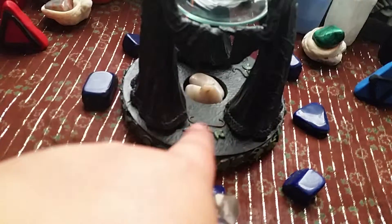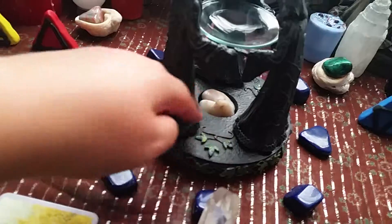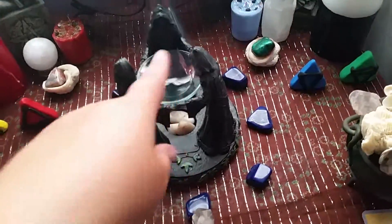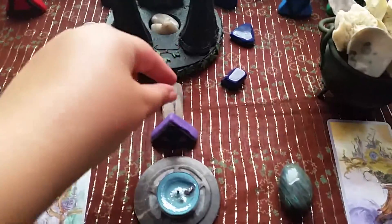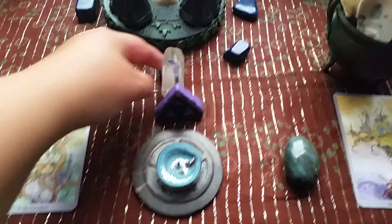We have the three pieces of Rainbow Moonstone down at the bottom. I'll probably have things around the sides here and there, and I'll probably have stuff in the center as an offering. Then we have the crystal point behind the spirit representation.